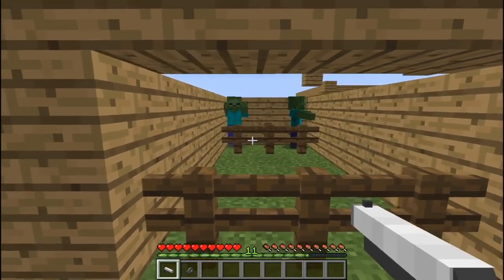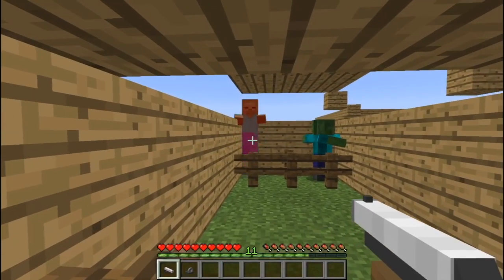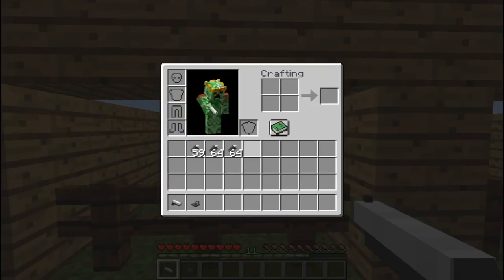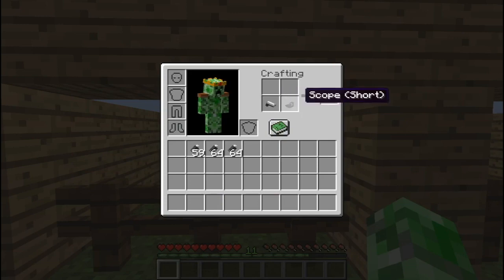It works the same way as a bow and arrow — if you have the ammo in your inventory, when you right-click you will fire a shot. It has a slight damage increase from a bow and arrow. If you want to shoot a little farther, place the scope and the pistol in the crafting table to get the scoped pistol.